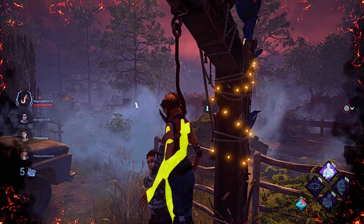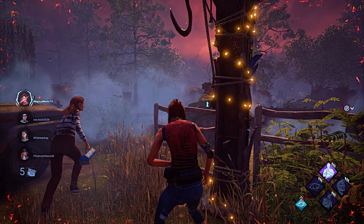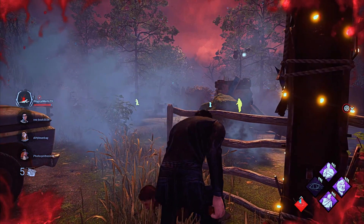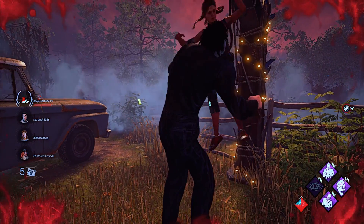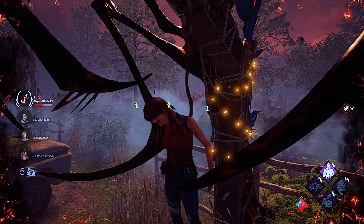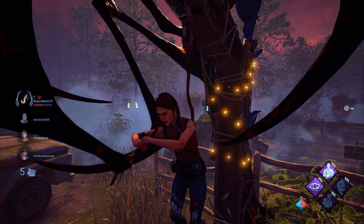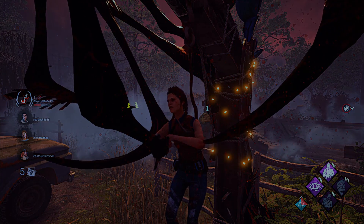That's called artifacting. So what refresh rate is your monitor? 60. So when you're playing at higher frames than your monitor can refresh at — so like 120 — sometimes something called artifacting happens, where the frames kind of get stuck or blend together. And that's what's making that ghostly thing of your arm appear next to your character.